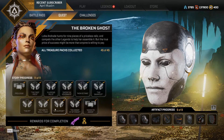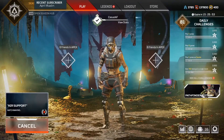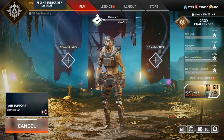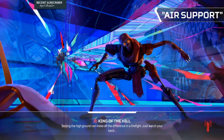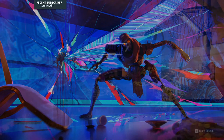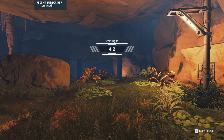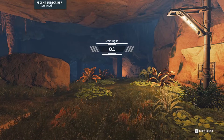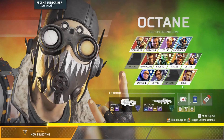Air Support — we're near the end now. This is the one I did last week. There's not many characters you can use — Loba and Revenant are very locked out of this quest line.